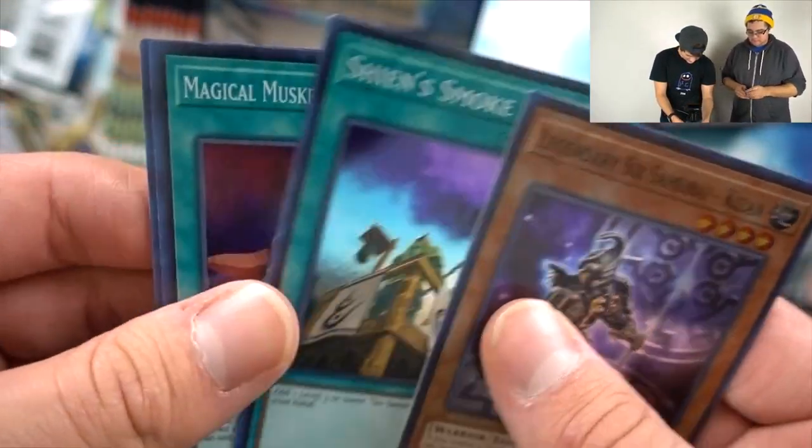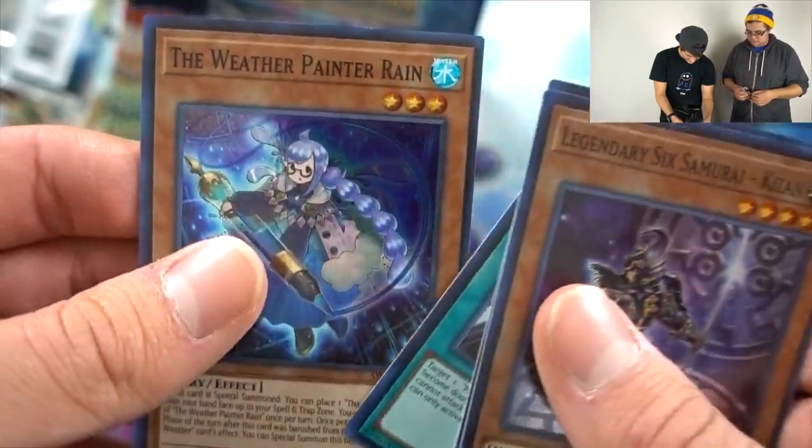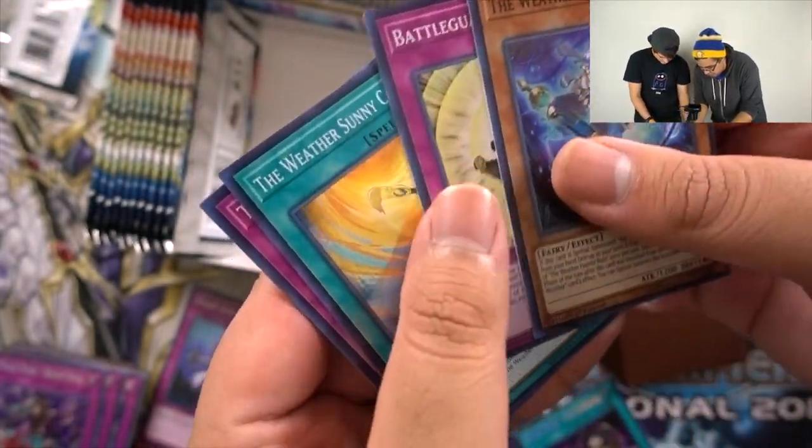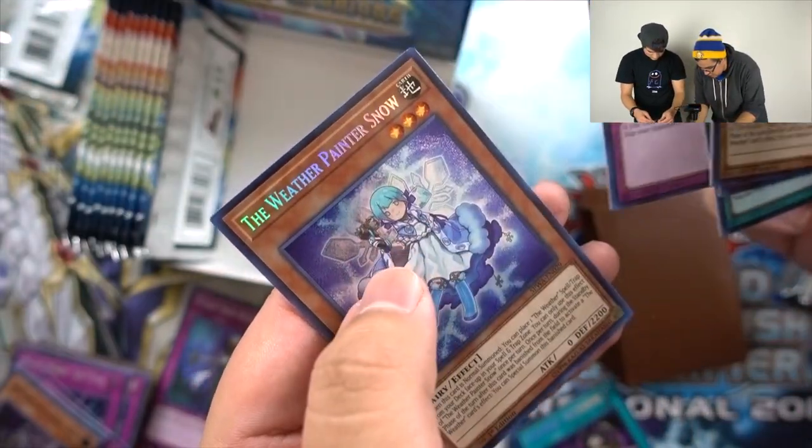Kizan, Smoke Signal, Steady Hands, Painter Rain, and Secret Six Samurai Doji — we keep pulling him. Another one. We got Rain, Howling, Canvas, Shinobi, and the Snow.